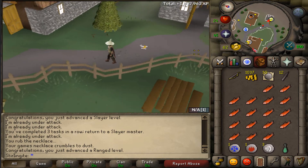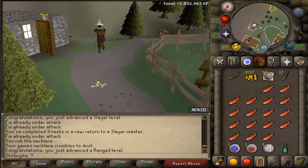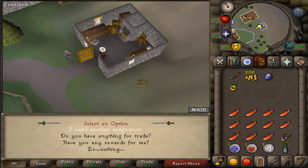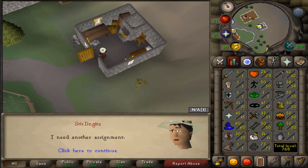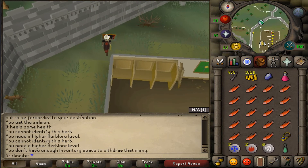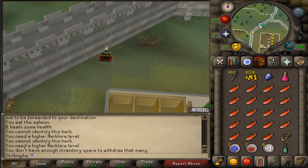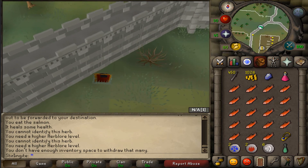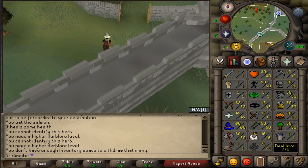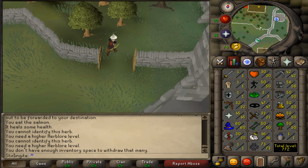That crawling hand task gave me two slayer levels and one ranging level. From the calfight task I got two slayer levels, one range level, and one hit points level. I'll resume the video when I get to the slayer master.